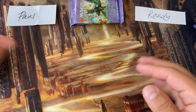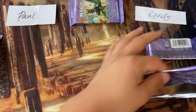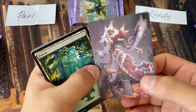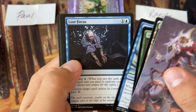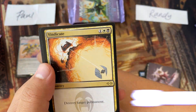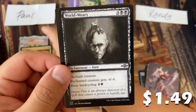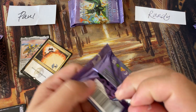Starting with Paul, pack number one — Modern Horizons 2. We got a Gris art card and Kaleidos Scorch. Zap Baz is our first rare. Vindicate is our second rare. And nothing else in that pack. On to the next.